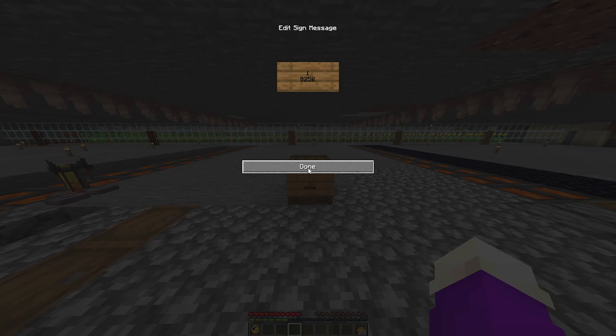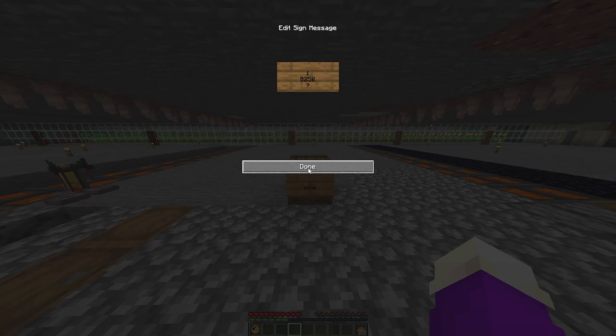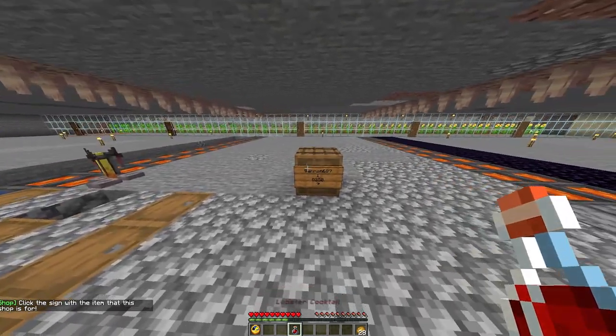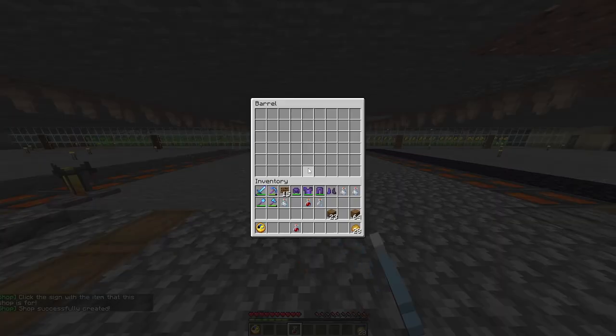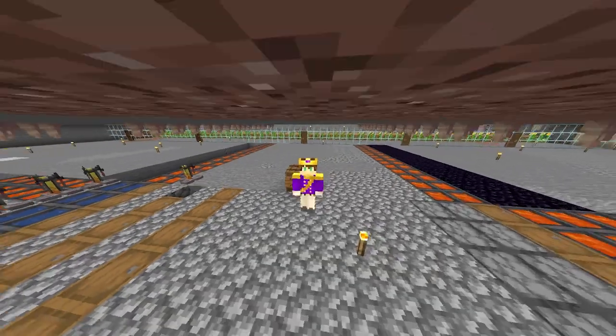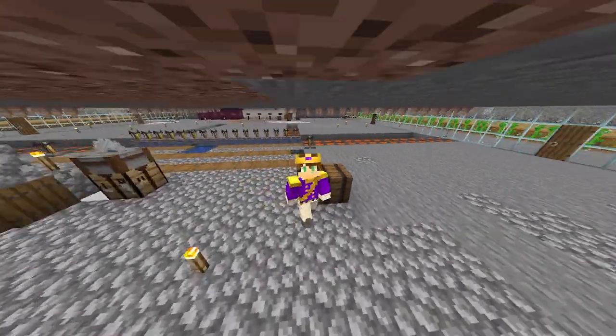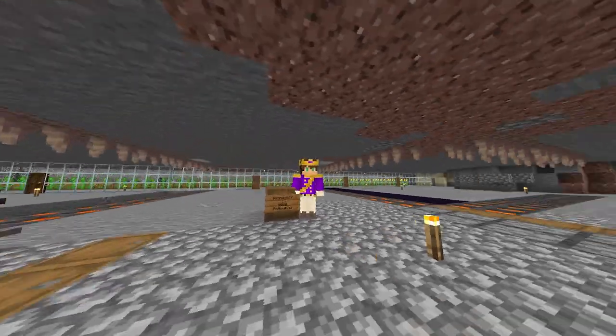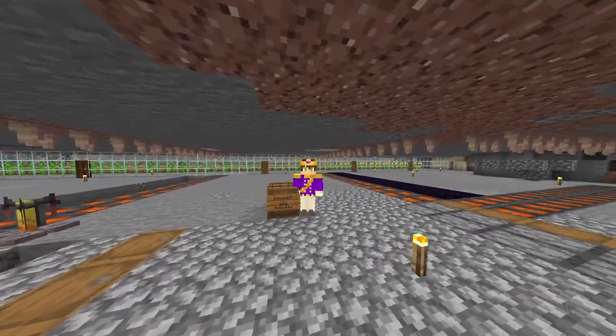And lastly, line four — you want this line to have a question mark. When you exit out of the GUI, the plugin will ask you in chat to right-click onto the sign with what item you want to sell. When doing so, this will add the item ID of the brew onto the chest shop. Keep in mind, you want this to be the version of your brew you plan on selling. If you are selling your brew sealed, right-click with a sealed brew; if not, right-click with an unsealed brew.